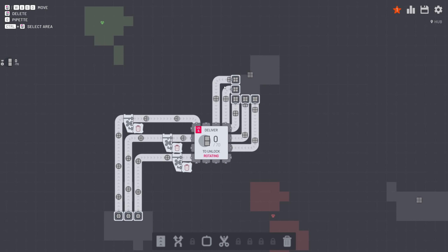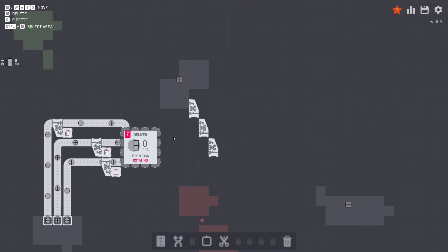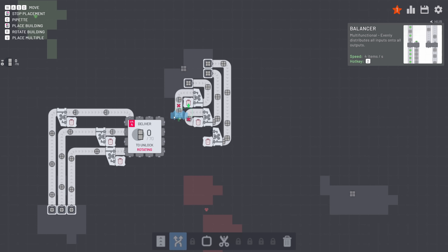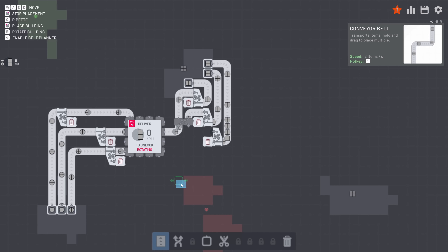So now we need to make basically the same shape as before and split it. Now this game is perfect for me because I have a tendency to like over-engineer things. So this is going to be interesting. Like right now, I'm over-engineering. I don't need to go this crazy. But hey, I enjoy it. So we're going to send this into here, that into there, and then this into here. So what we can do is get these coming out and merge them, basically. So let's get this new thing that we just unlocked. So now both of these will come out of this one.